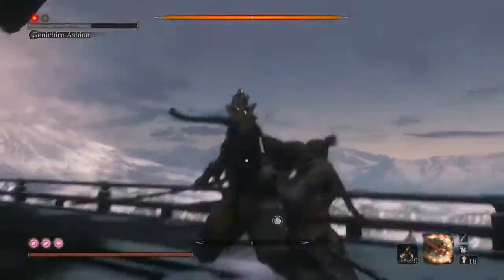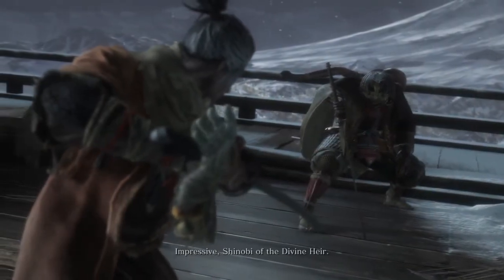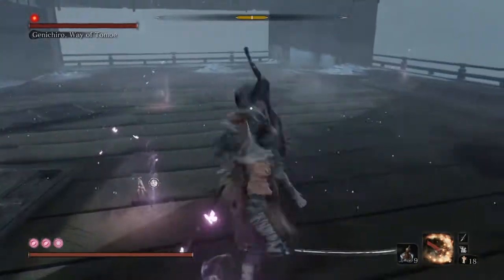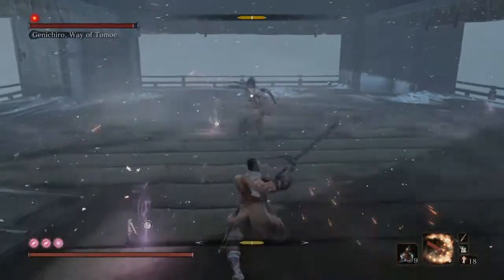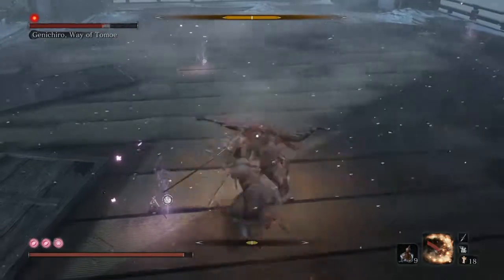This is why I think Sekiro is such a well-made game — you think you're done, you've never been hit with this before, but all of a sudden there's a secret third phase and it really throws you off. You start with no healing items, you have nothing, and now you're expected to do another phase of a fight. Keep in mind if you lose this, that's it — you need to restart.